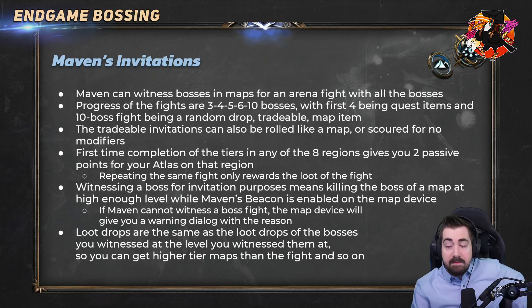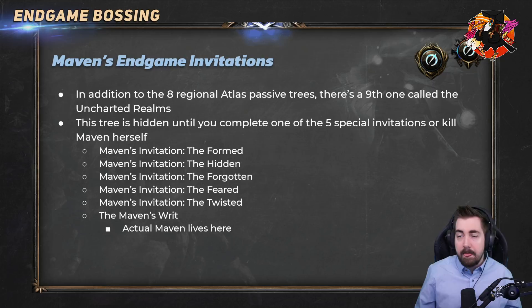The first time you complete any of the tiers in the eight regions gives you two passive points for that region of your atlas. Repeating the same fight will only give you loot — more Maven Splinters, etc. — but it does give a lot of drops and is worth doing. Witnessing a boss for invitation purposes means killing the boss of the map at a high enough level; the map device gives you a warning if Maven cannot witness the fight. Loot drops are the same as loot drops of the bosses you witness at the level you witness them, so doing the super-advanced invitations can again drop things like Bottled Faith — it's like a second chance at really good items.